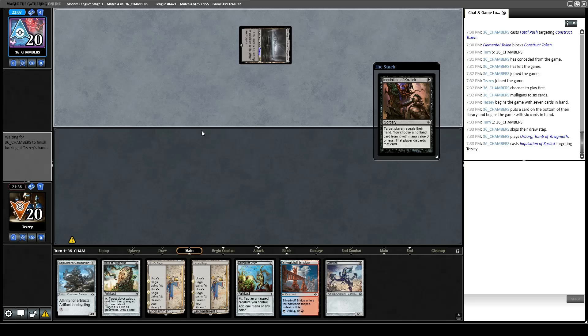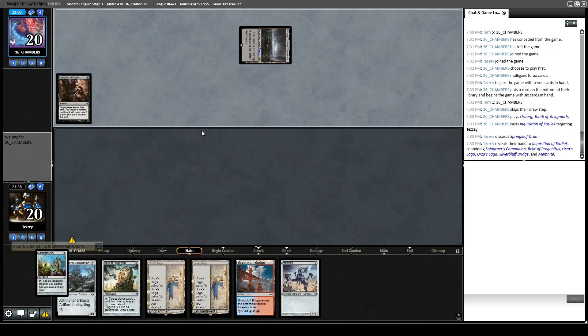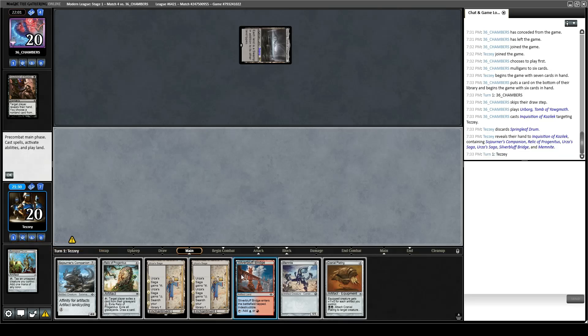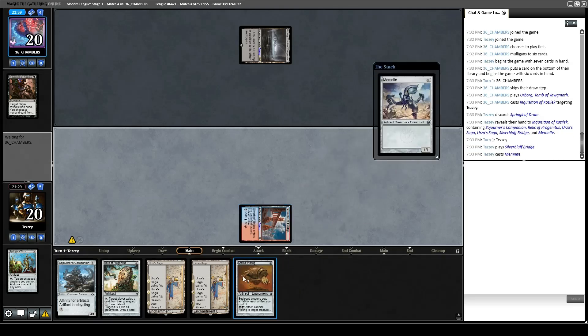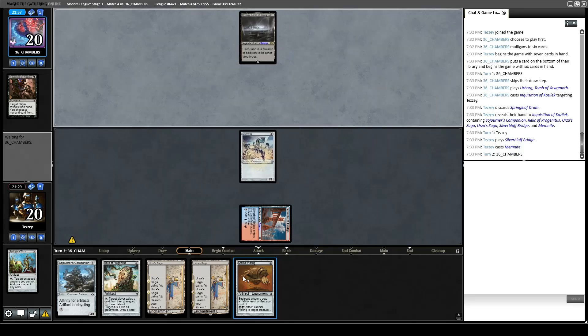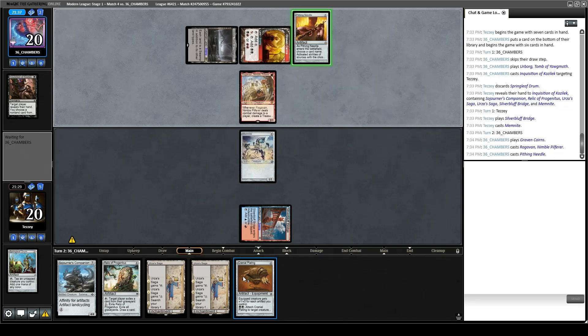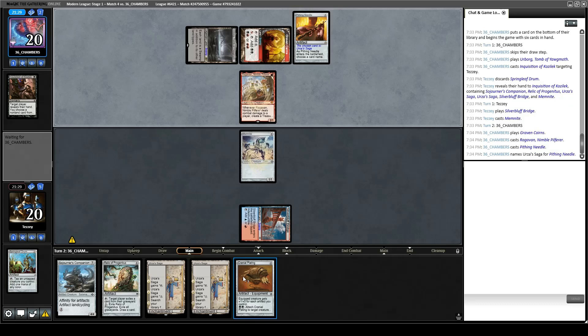If they got Drum that makes me think they don't have Alpine Moon. Let's play Silver Bluff Bridge, play Memnite, Saga. Let's see if we get blown out by Alpine Moon. Opponent plays Graven Cairns, plays Ragavan, plays Pithing Needle — on Saga, I assume. Yep, there's the Pithing Needle. We're not as upset as we would be with Alpine Moon.